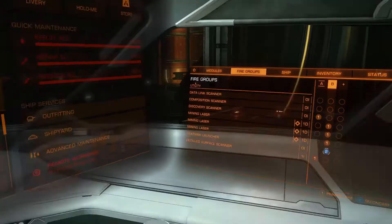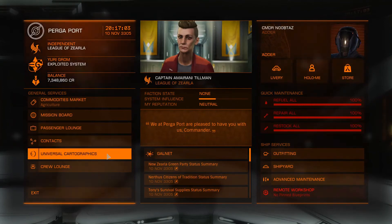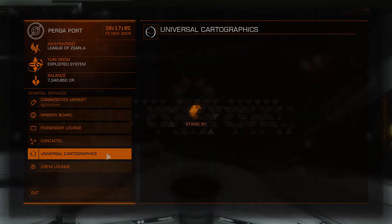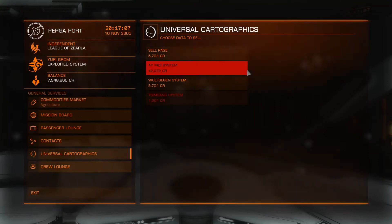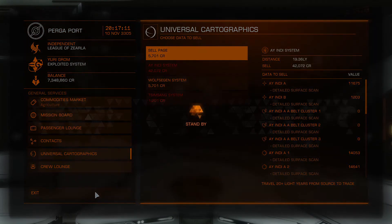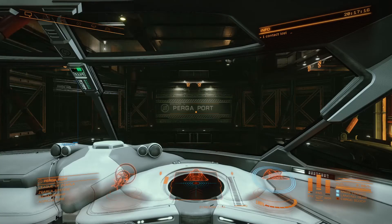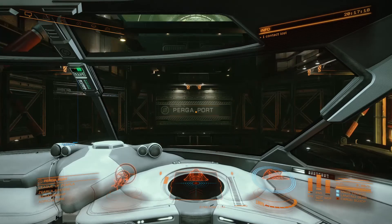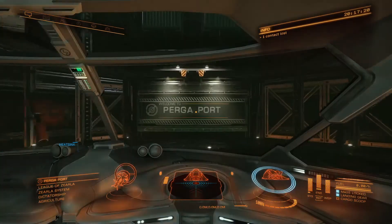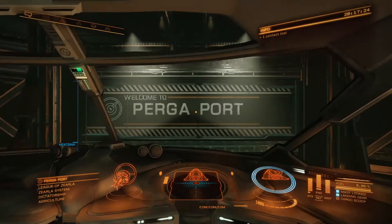All right, so we have our fire group set. We don't have any missions, and the cartography information we're going to be collecting is going to be sold at universal cartographics — but since it's in the same system, we won't be able to sell any of it here. So we're going to go ahead and launch. We'll get into more details about the surface scanner in a moment.